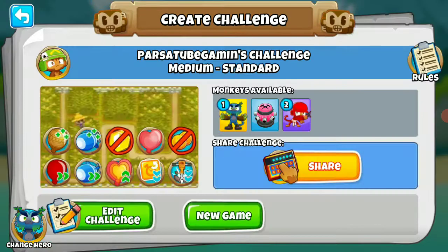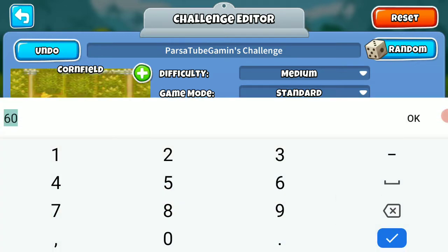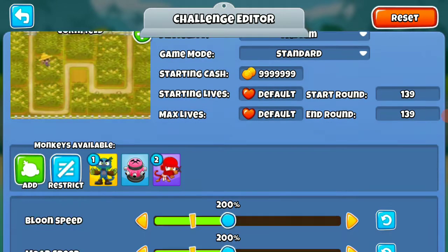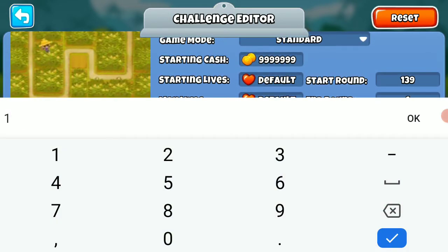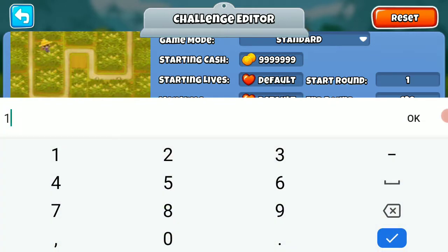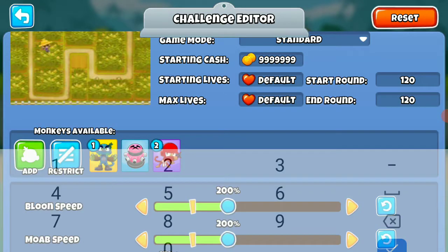There's not enough towers, so I'm going to do edit challenge. Do round 140 — okay I'll do just round 130 now. No, do round 120. Round 120. And round 120. There we go.